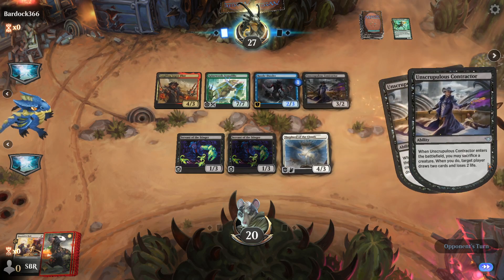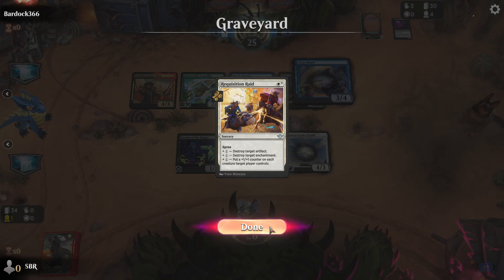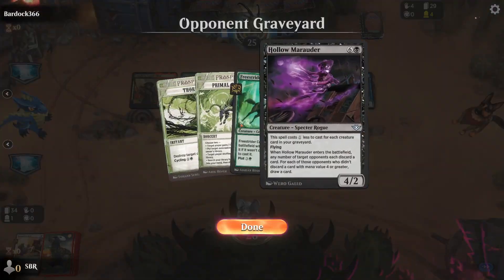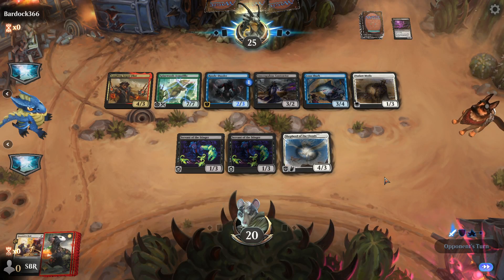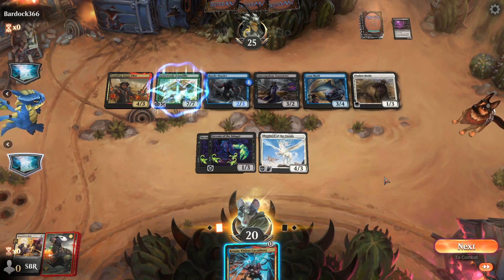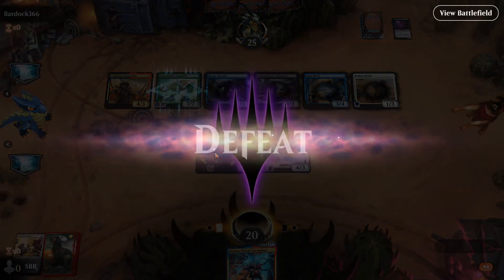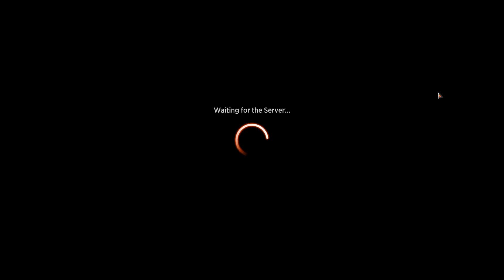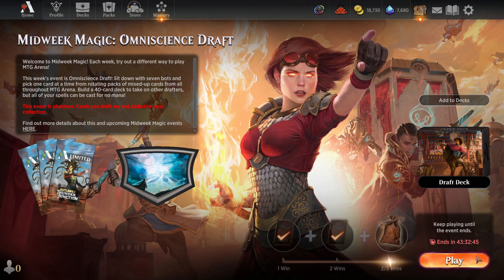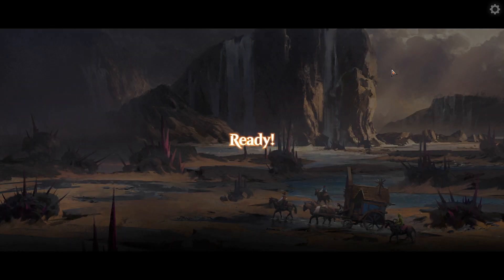My opening hand was two Servant of the Stingers and a land, and their opening hand was Laughing Jasper, a guy, and Primal Command. Chrom is not going to be good enough here — I think we can pack this one up. This one seems really hopeless. If I had drawn a way to kill Jasper and then attacked with Death Touchers to threaten tutoring, maybe, but this game is over. I give it one or two more turns. They do have to spend mana to cast spells off Jasper, but it's possible they hit spells they can't cast because they only have five mana.